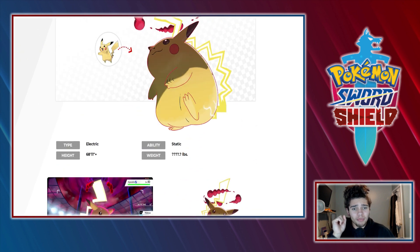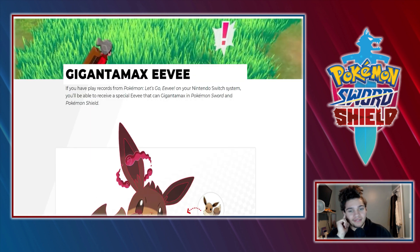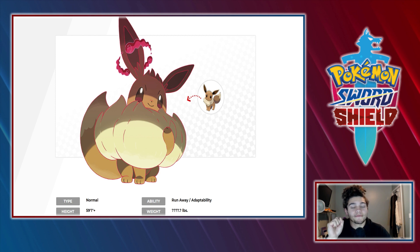This boy is looking beautiful, I'm excited to have him. And then we have the other spectrum of Let's Go — we have Eevee. And notice how my voice dropped there.